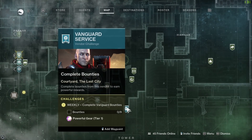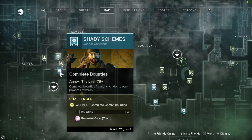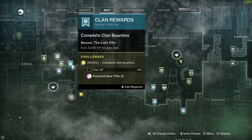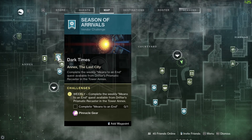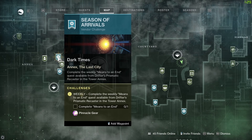The same with Zavala with his stony baby blue eyes — he's so stern. And then the same with the Drifter over there as well. If you're a member of a clan, you can earn 5,000 XP for your character and get yourself some powerful gear at tier two from Hawthorne. And don't forget, we've got the Season of the Arrivals weekly challenge — complete the means to an end quest line for your pinnacle gear. You can keep doing this each week. That is the tower map.